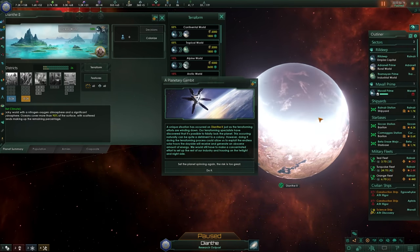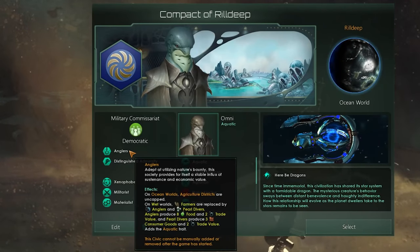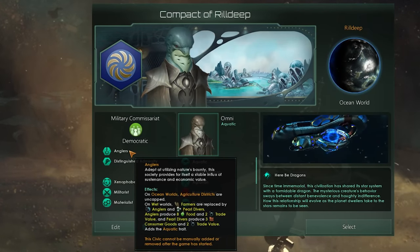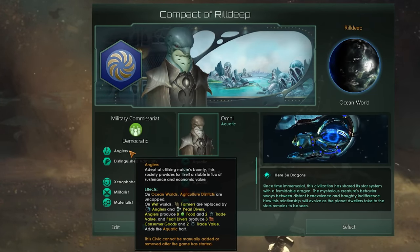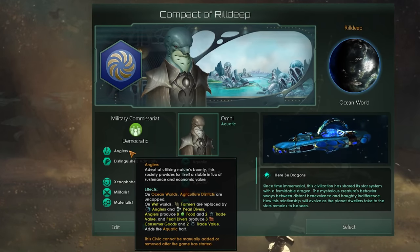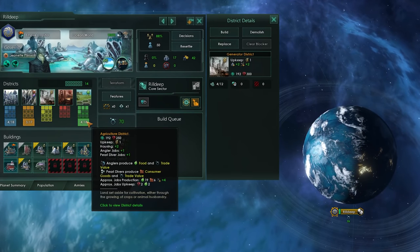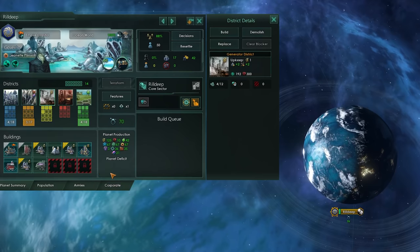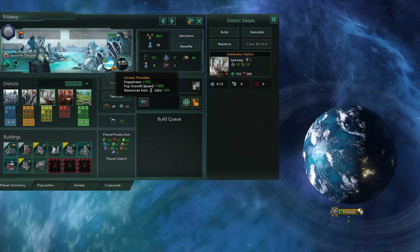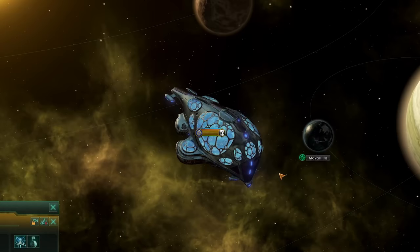The new Angler civic should help you utilize nature's bounty. This society provides itself a stable influx of economic value, meaning that on ocean worlds agriculture districts are uncapped — yes, completely uncapped and endlessly available. In addition, on wet worlds it replaces farmers with anglers that produce not only 8 food each but also 2 trade value, and it reduces the cost of minerals for these districts too.